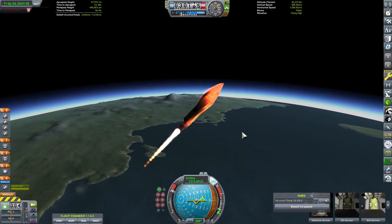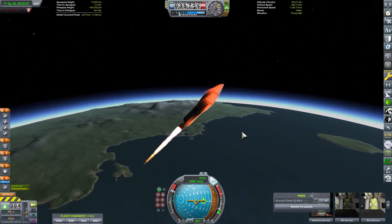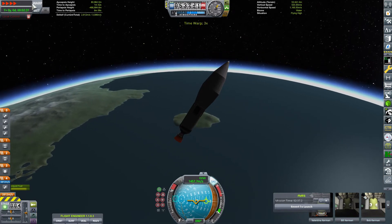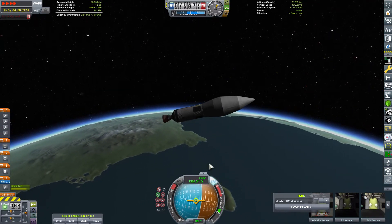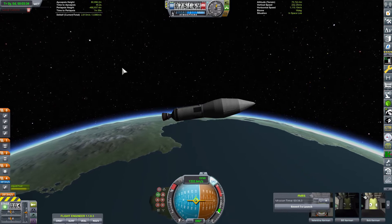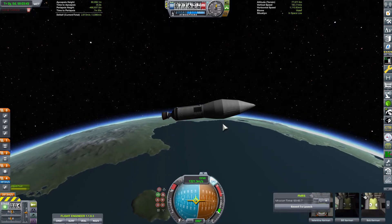We also had the MECO and stage separation, and the second stage ignition happen. I will send all kinds of different crafts to make electricity and make resources. I just want to make a big, fully sustainable colony on Minmus. And now we have almost coasted up to apogee and we will start our circularization burn in just a few seconds.